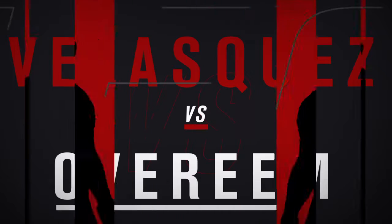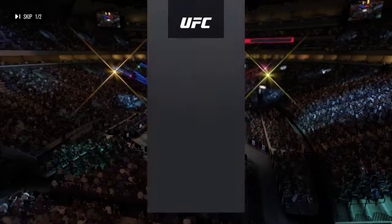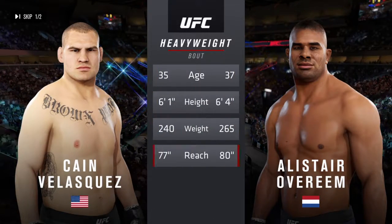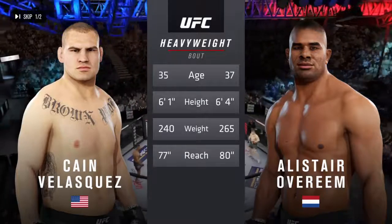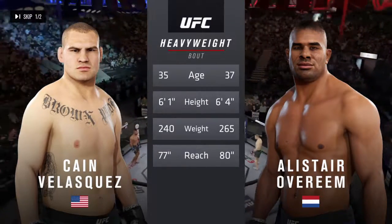Coming up next, it's a heavyweight collision between Cain Velasquez and the reed, Alistair Overeem. Our tale of the tape for this heavyweight fight: the American is 35, the Brit is 37. He weighed in at 265 pounds and will have a three-inch reach advantage. Now for the official introductions, here is Bruce Buffer.